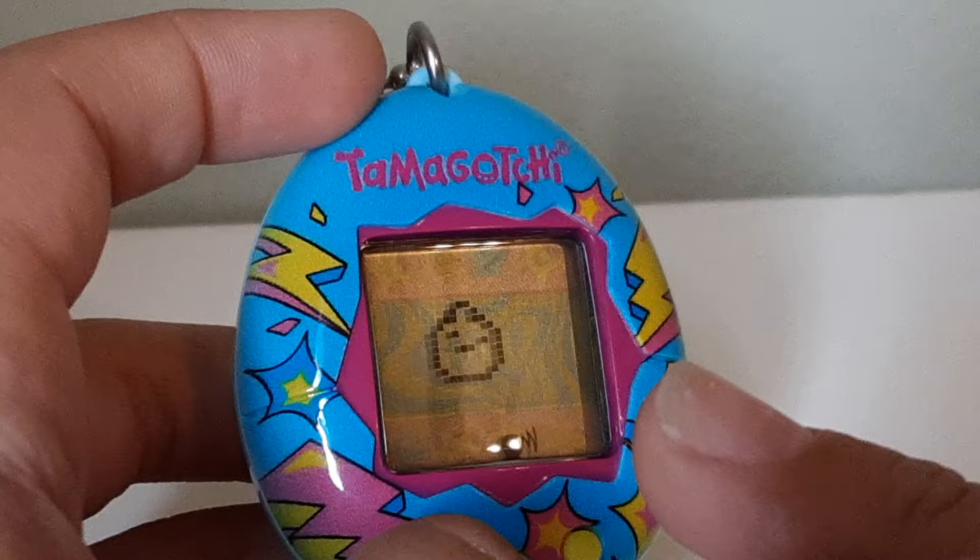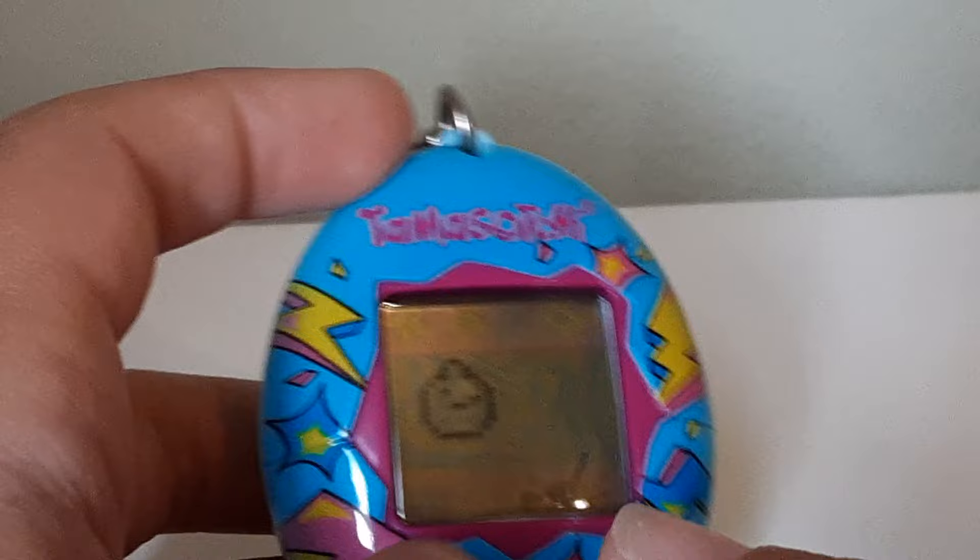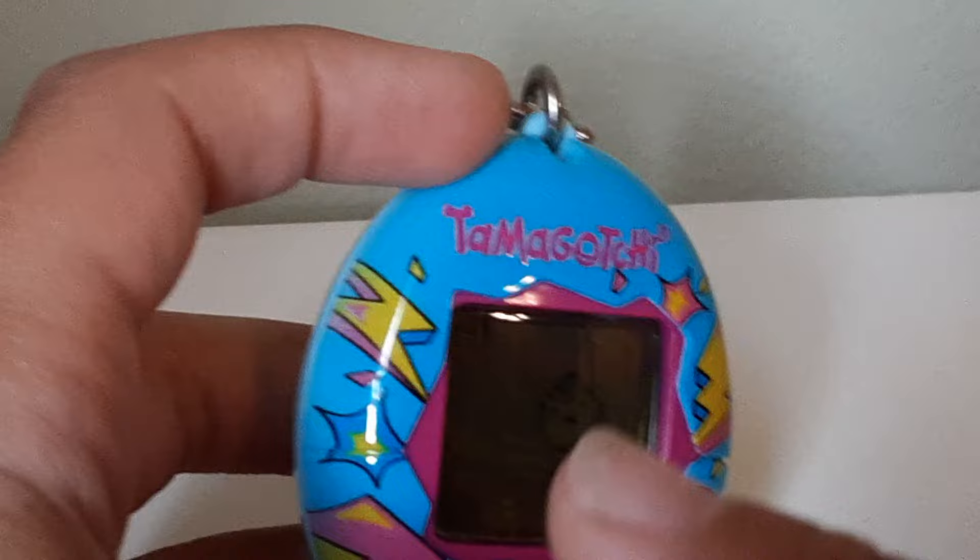This button is for discipline. If your Tamagotchi doesn't want to eat when it's not hungry, you yell at it with this button. If it doesn't want to play when it's supposed to, same thing. You keep pressing this button to feed it until the button highlights here.